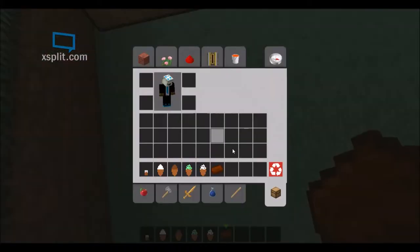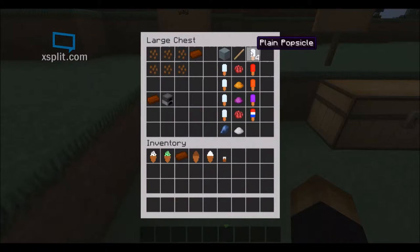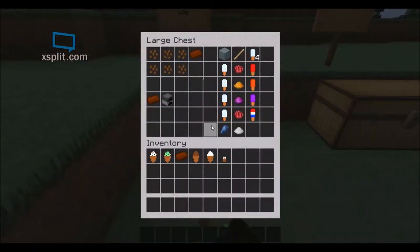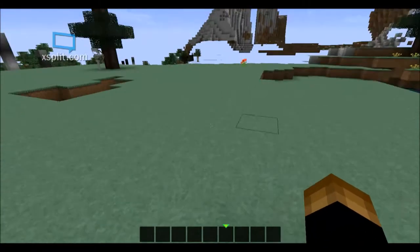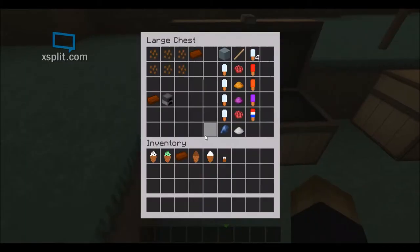Alright, now this is my favorite part — the popsicles. Now, you might wonder: you can't have regular ice in this game because it'll melt. But this mod adds a way to make ice. To make ice, you put water and snow together. Then, combining ice and a stick gives you four plain popsicles.